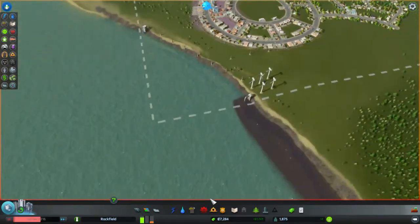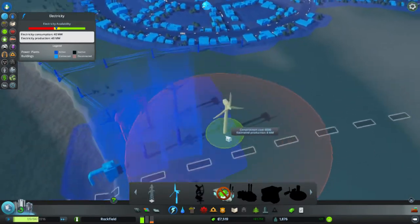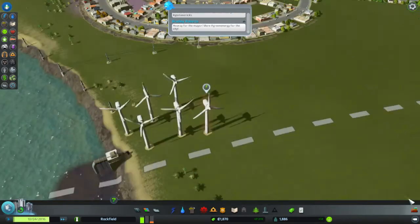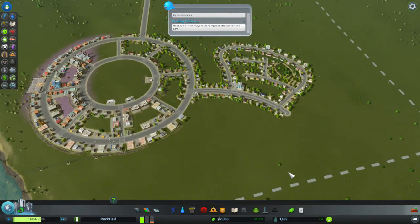Apparently our power's down again. We need more power — wind power! Let's try and make that as tight as possible there. More power! Apparently we need a ton more residential, so we should be doing that soon.